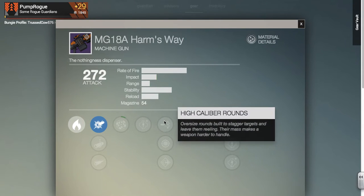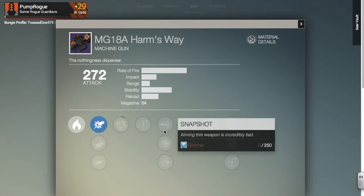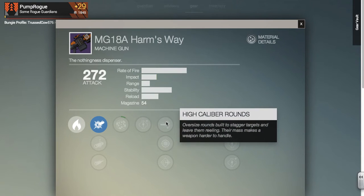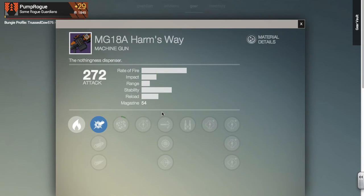I know for a fact that this tree right here is the exact same as the Vendor version, and I'm pretty sure this one is too. I forget what the unique perks are on the Vendor version though. I'm probably going to end up using the High Caliber Rounds, because it'll really stagger stuff.